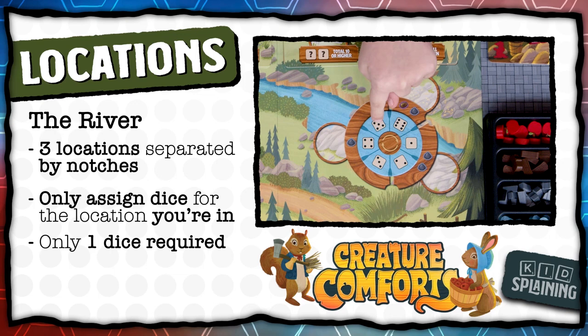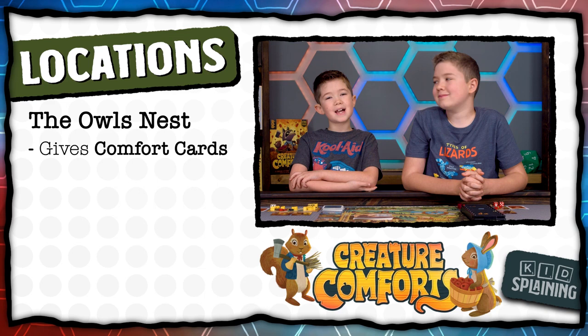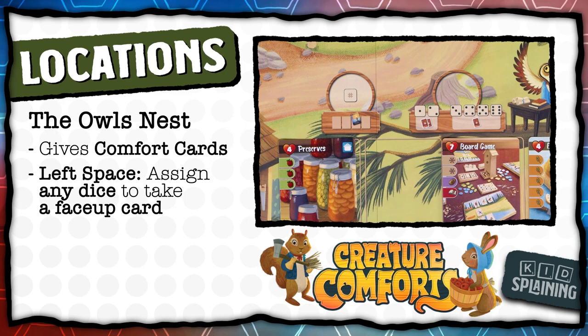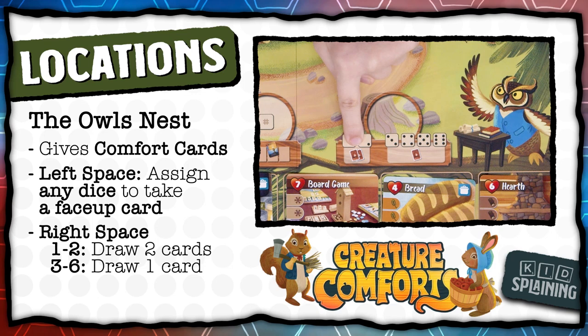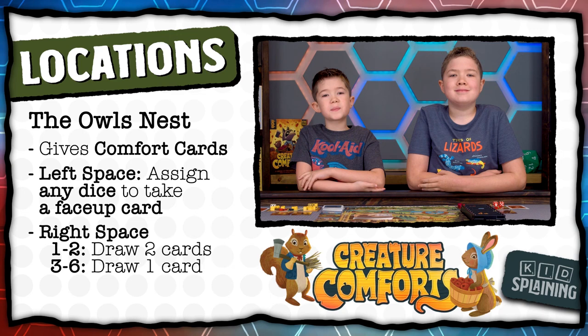The owl's nest has two locations that let you get comfort cards. Here you can assign any one die to take one of the face-up cards into your hand, then slide all cards to the right of the empty space down and flip over a new card. Here you can assign a one or a two to draw two cards from the deck, or a three through six to draw one card from the deck. But you can't take face-up cards from this location — you have to draw from the deck.